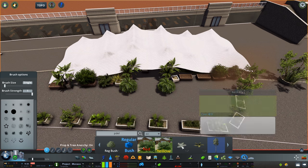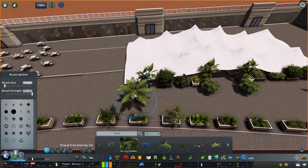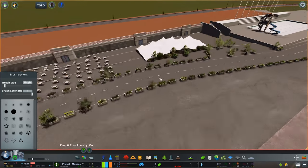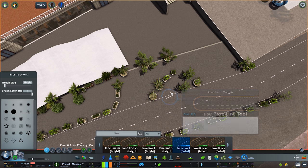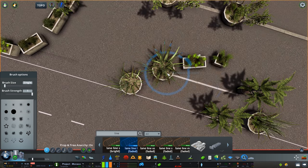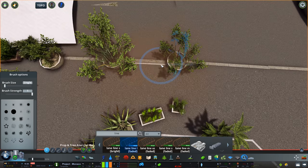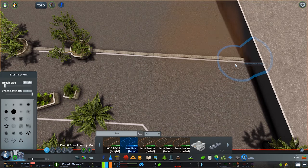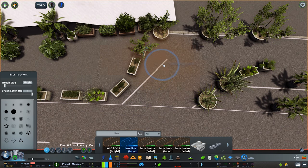I'm not sure how often this tent stays here — if anyone knows that would be very interesting. It looks like something that's erected for certain events. I really did love this tent, and there isn't anything on the workshop at the moment of this size for a tent. I'm really happy that Hike was able to help me with that — it's another asset on the workshop that didn't exist before. Not sure whether he will change it and make different colours in the future, but for now it's perfect for Monaco.